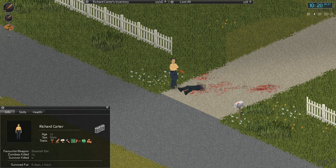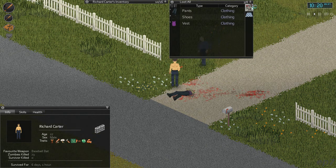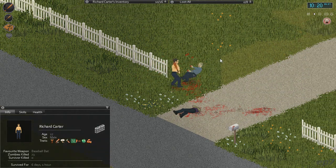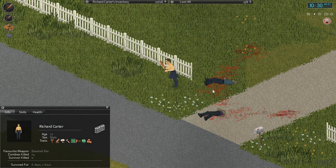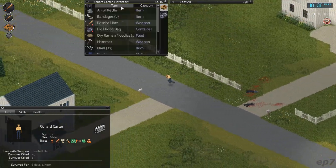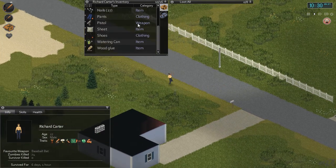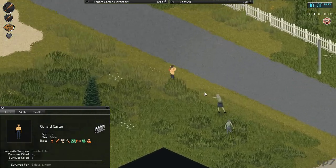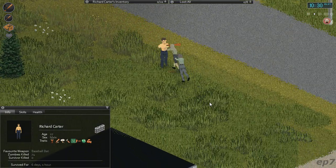That zombie just does not want to die. Nothing good on him. I really wish I had another weapon because that's worrying — I know I'm going to probably break this one soon. I'm pretty sure I have a spare baseball bat at the house, so maybe I should go get that.